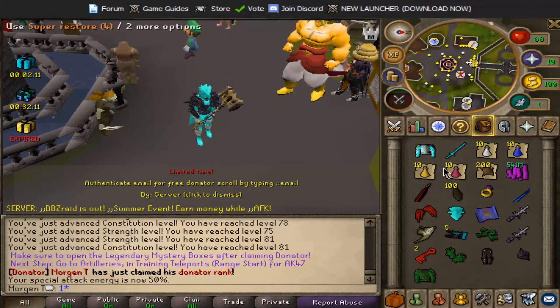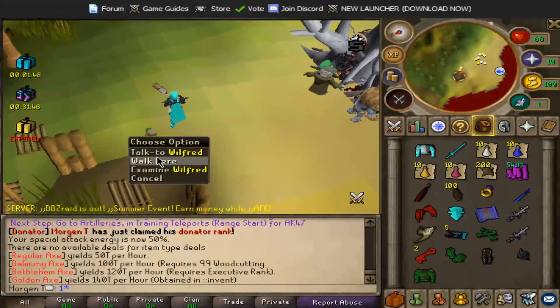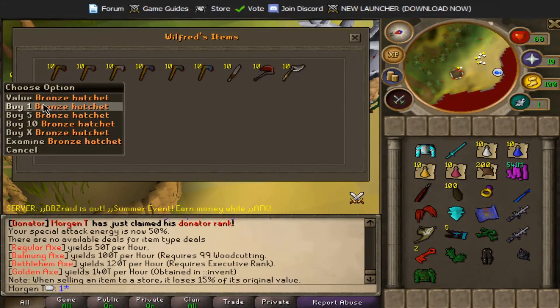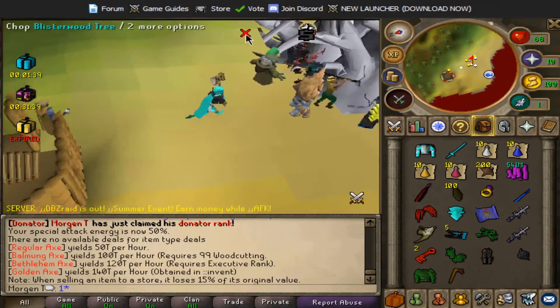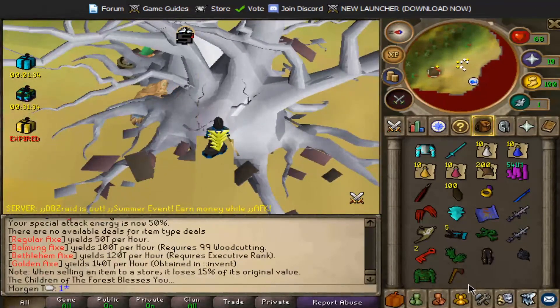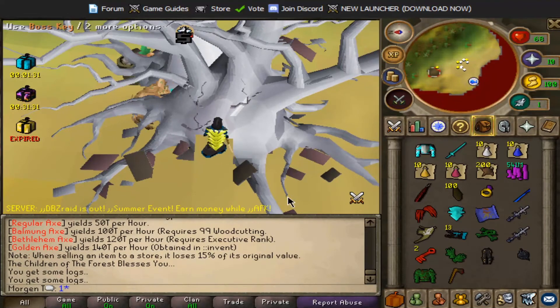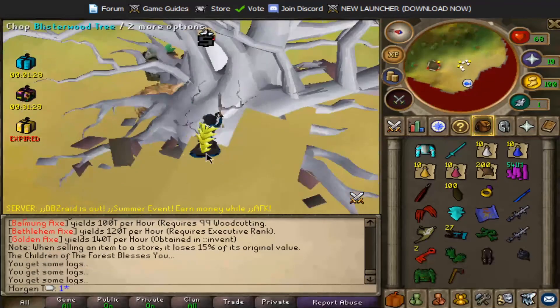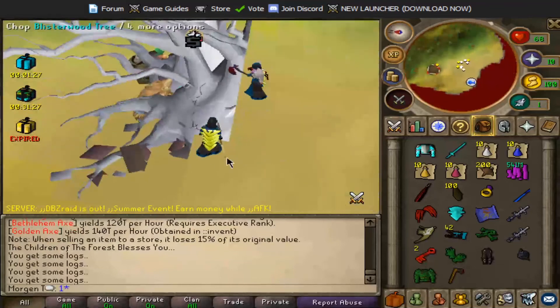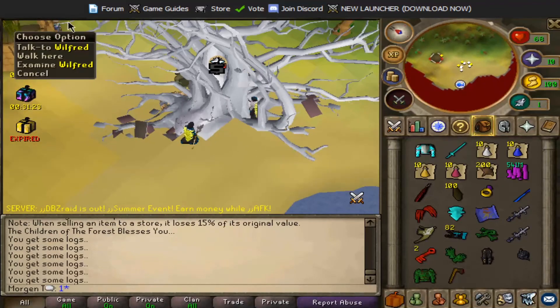If you come to the AFK zone, you can get a hatchet or axe and then come over here and start going AFK - you get yourselves some free stuff. I think you get points, I'm not really sure, but yeah you get to AFK with all these other people here.